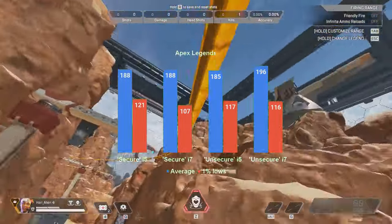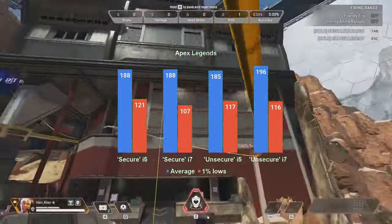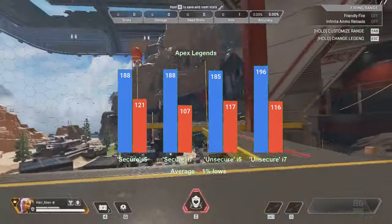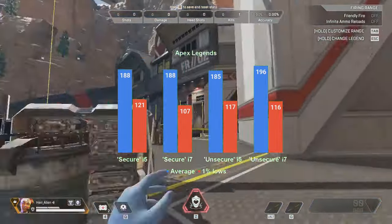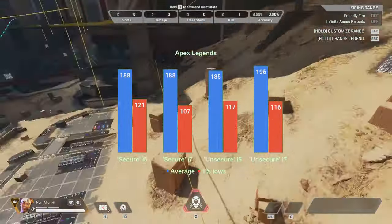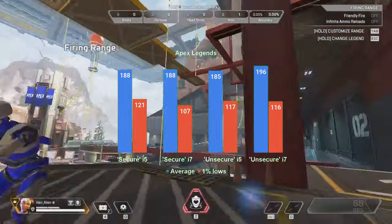To start things off, Apex Legends. What I like most about the graph is how the i5-equivalent CPU seems to do just about as well as the hyperthreaded i7-equivalent. The game doesn't seem to need more than 4 cores and 4 threads, at least judging by the 1% lows above 100fps and the average north of 180. As for the effect of running Inspector to disable the two vulnerability patches, the effect is non-existent for the i5, and about 4% for the i7.